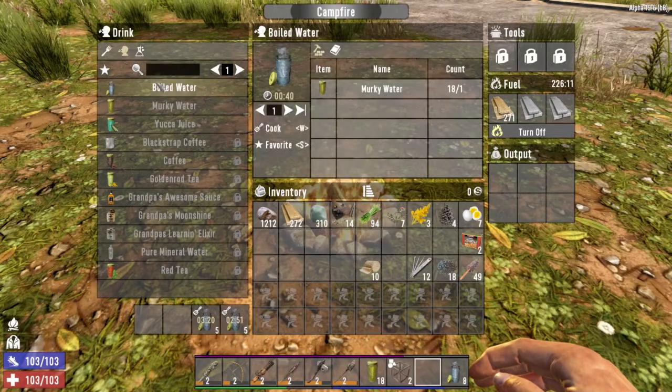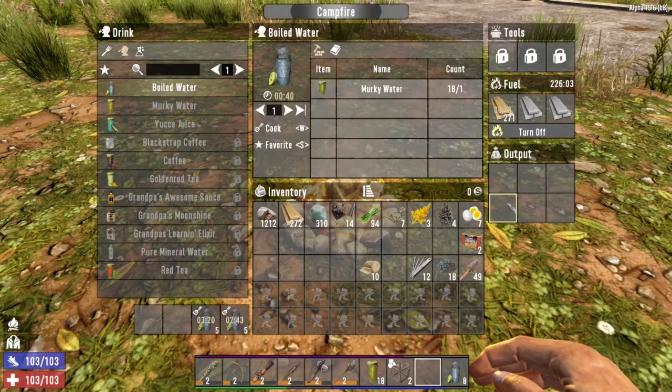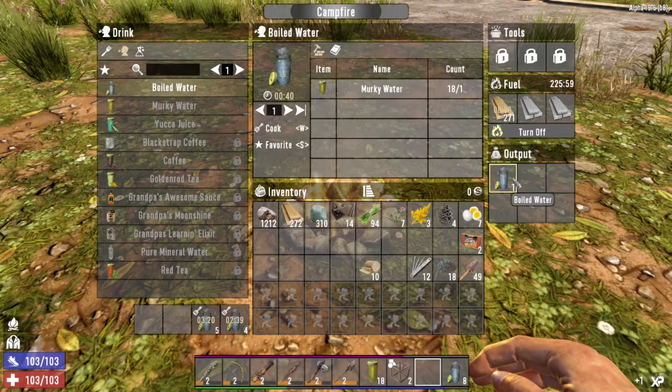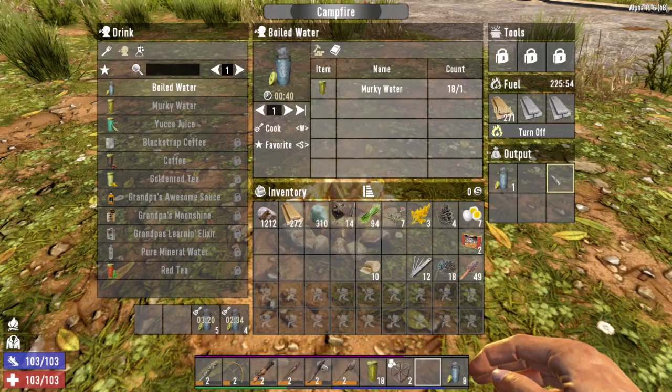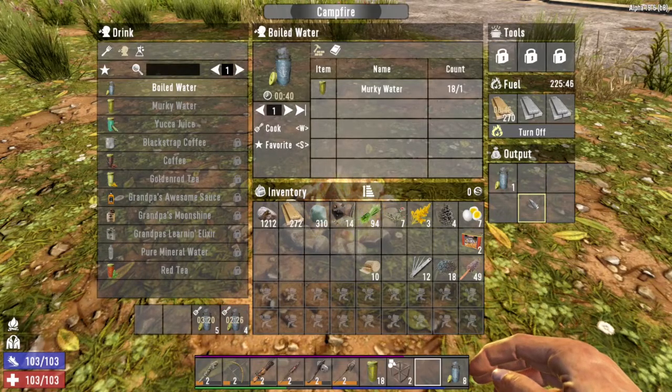As cooking progresses, the queue will count down and finished items will move into the output section. There's a limit to how many of each type can fit in each output square — for water, boiled water, or any tea or coffee, you can only have ten per slot. It'll start filling the next slot, and if all three are filled the cook queue will stop, but you'll still burn through fuel. So you want to monitor that and pull items out regularly.